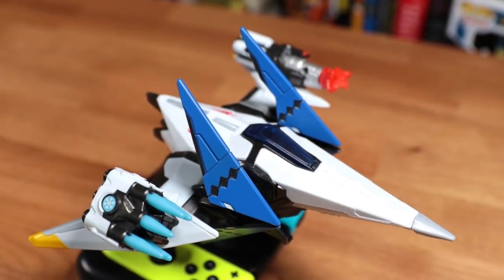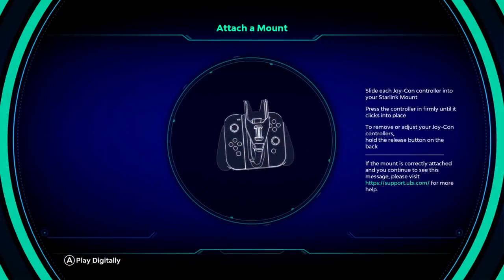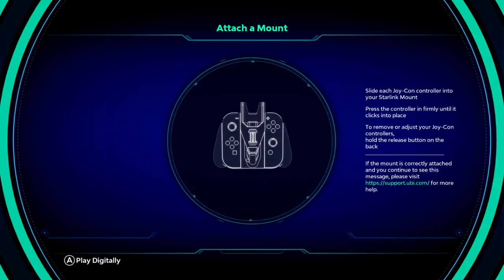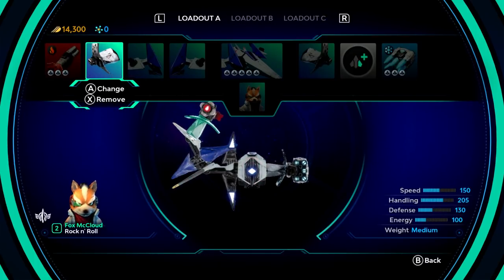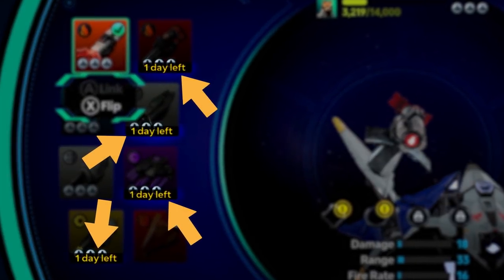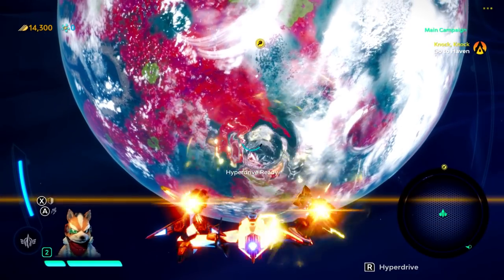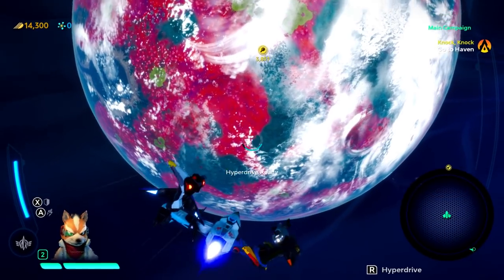The controller mount can only be used in TV and tabletop mode, but you can still play in handheld mode. Every time you attach a part it unlocks a digital version for seven days in-game; after that, you'll have to re-register that part again. It's a bit annoying — it's a system that works more for Ubisoft than consumers.